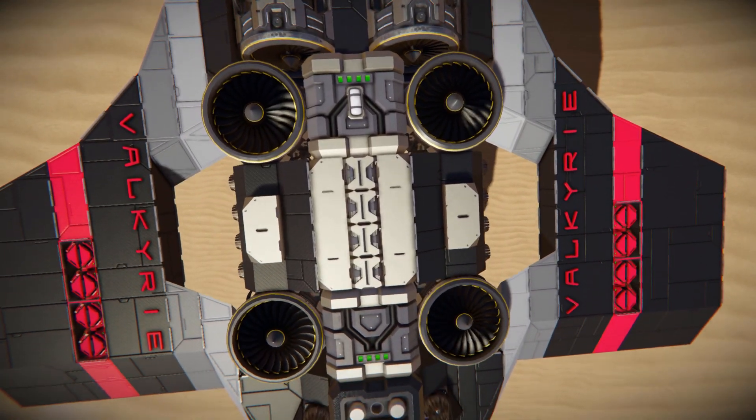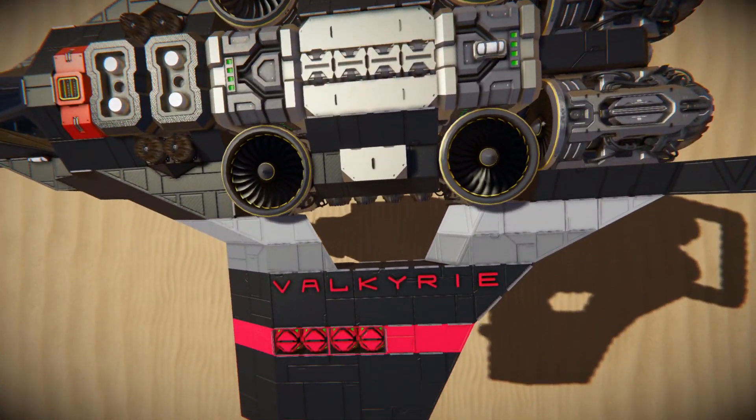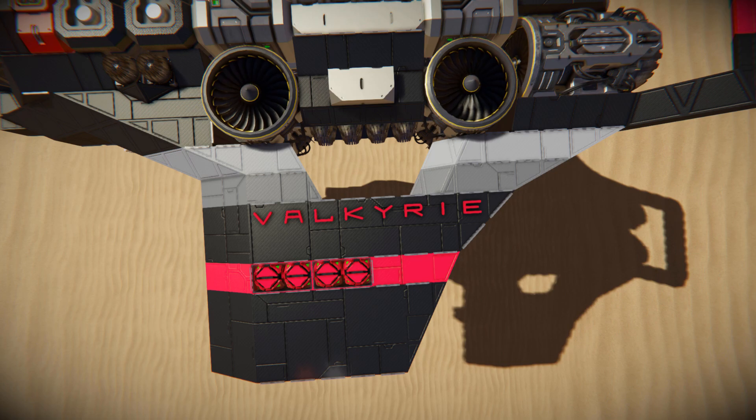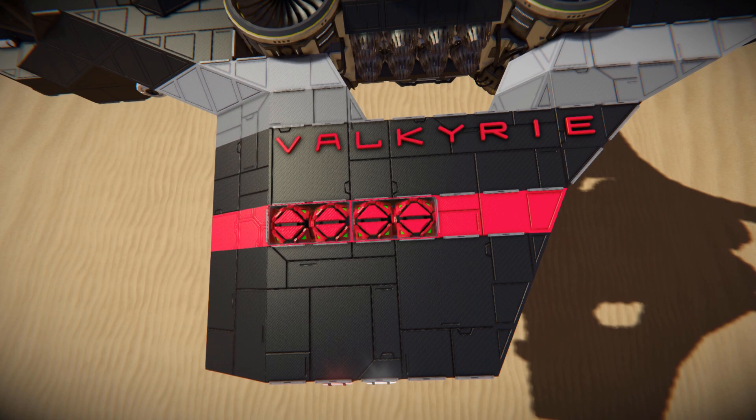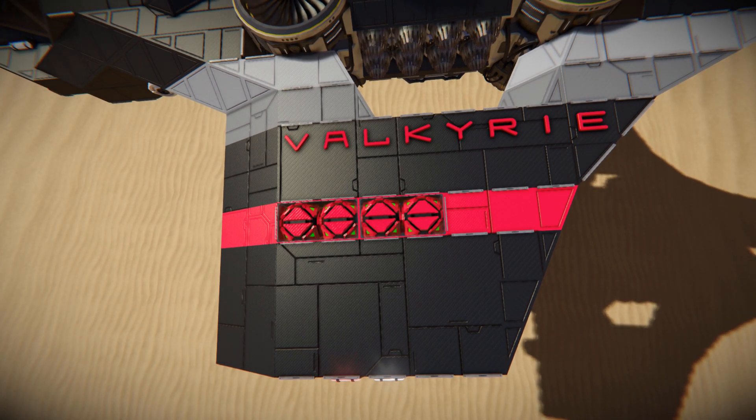There are more large atmospheric thrusters, and on top of the wings we've got some letter blocks that spell Valkyrie. Below that on our pink strip we've got some decoys to make sure these get blasted first and not your important thrusters or power.